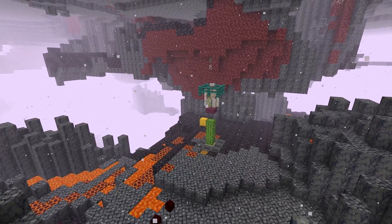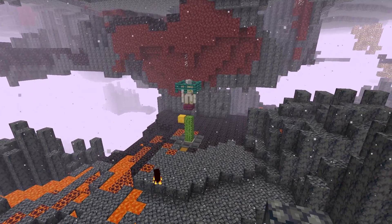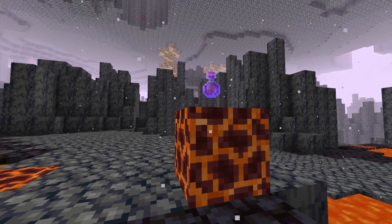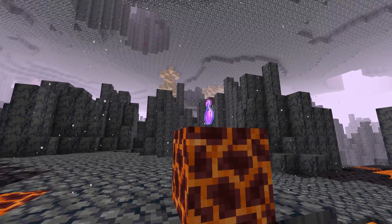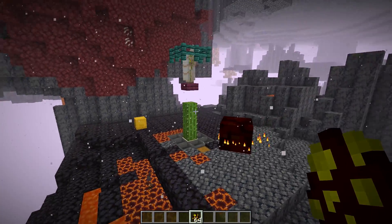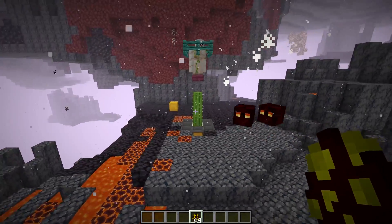Now let's get a little more advanced for farm number two. Do you have a nether hub or base in or near a basalt delta's biome? Are you in the nether a lot in a basalt delta's biome? Or do you want an automatic source of magma cream for magma blocks or fire resistance potions? If yes to any of those, this is the farm for you. Farm number two is an automatic magma cube magma cream farm.